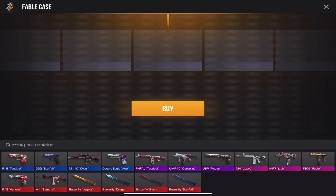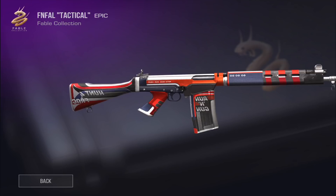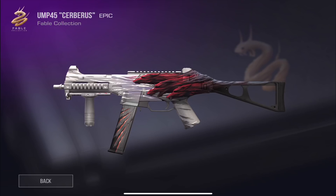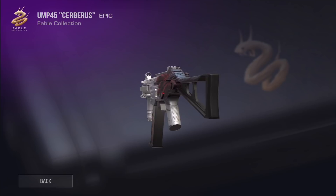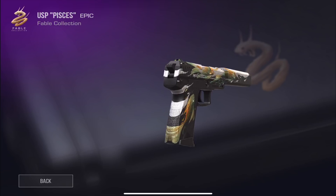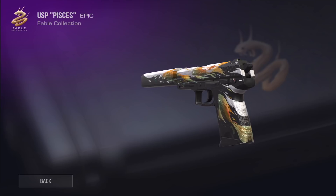The FN Foul Tactical says 'go go go, hit and run, run and gun' — it's going to be a running-gun weapon. The UMP Siberus has this really cool wolf or demon design, one of my favorite UMP skins. The USP Pisces is amazing — there are fish going across the gun with glowing eyes. Gotta get that one definitely.